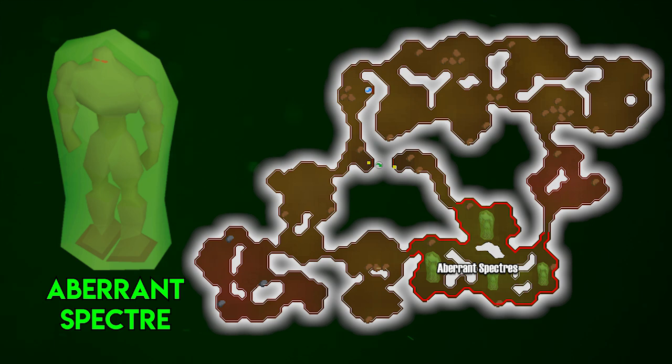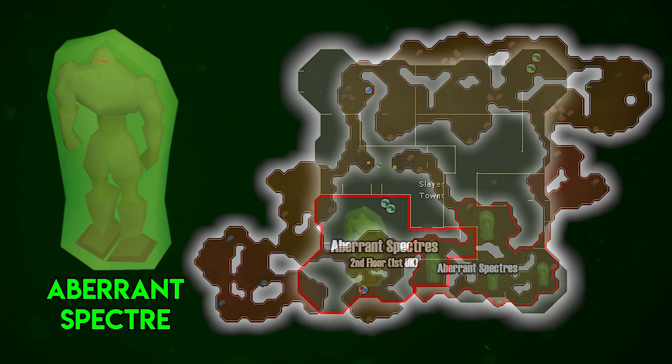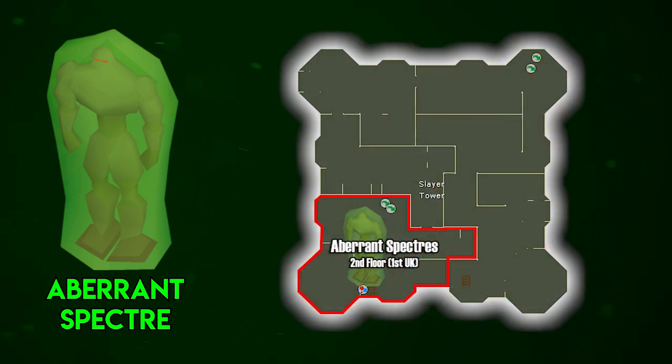If you're not looking for a super ton of XP and you're okay with a little bit of AFK as the aggro resets, you're going to want to do your Aberrant Spectres task in the Slayer Tower. The Aberrant Spectres are located on the second floor - or first floor if you are in the UK. It's a chill place to do your task because it's generally not too crowded and you'll have the opportunity to AFK as they are aggressive.